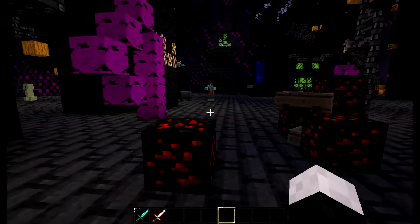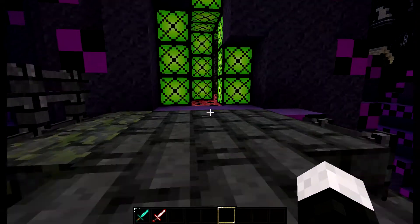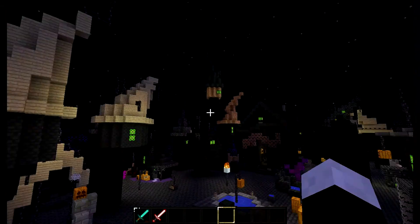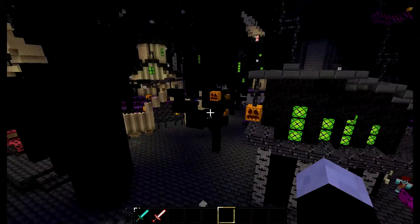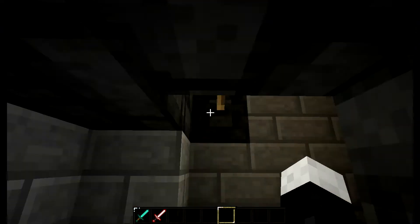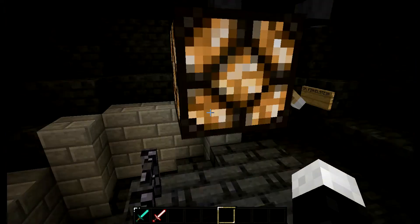This is cool - there's Sally, she's one of Jack's friends. The main character is Jack Skellington. Let's explore, I want to explore. I love this map, it's so nice. All right, Dr. Frankenstein's laboratory - what is up here? There's Frankenstein, and there is Sally. That is Dr. Frankenstein, that's nice.